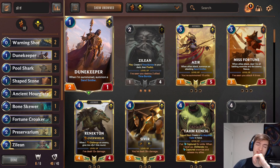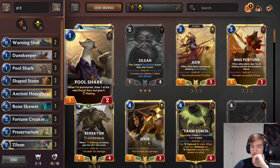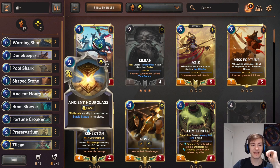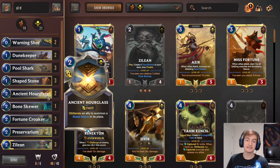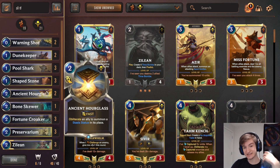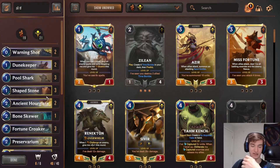We got 2-of Dunekeeper - card's broken, it's a good early game. Pool Shark - playing Twisted Fate, we need to draw. Shape Stone - great card, broken, playing it. Ancient Hourglass as a 2-of. I really like this card. It's very, very good at keeping your Twisted Fate alive. That's mostly the target you want to use it on, or if someone has removal on a different unit. It's very, very good because it's cheap and allows us to keep playing a lot of cards.